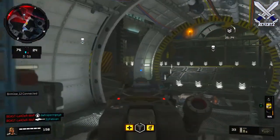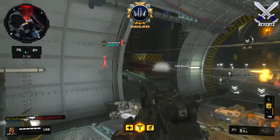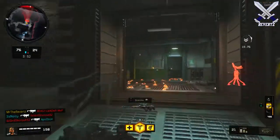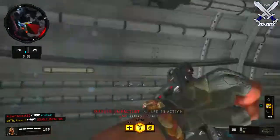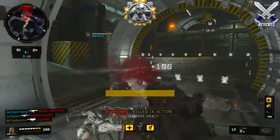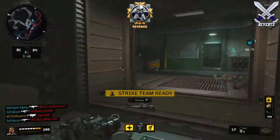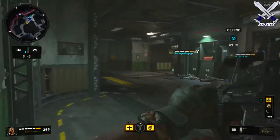Payload is a defensive ICBM launch facility deep in the Icelandic mountainous region that has been infiltrated by hostile forces attempting to steal a nuclear warhead. I thought this map was okay — I don't like the colors, they seem kind of dull and depressing to me. It's not the worst map I've played on but it's not the best either, and I didn't really like the flow of it.